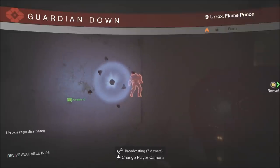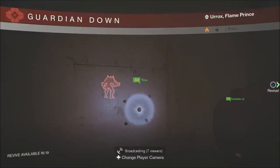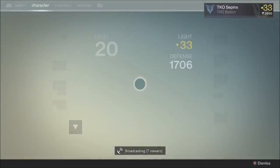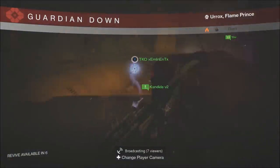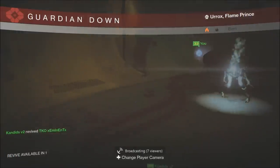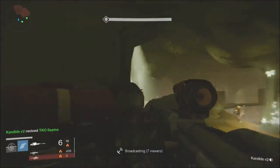Another thing I forgot to mention — you guys may not be aware of this — is that if you stand in the spot, this boss has abilities like Atheon and he'll just teleport you from one place to another. As you can see, our teammate got teleported and he has to run all the way back to revive us. But don't panic, guys. The good thing is, even if you die on the last final boss round, you'll only have to restart that round — you don't have to restart the whole level 34 Prison of Elders.